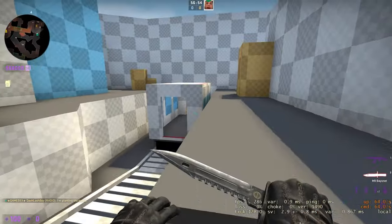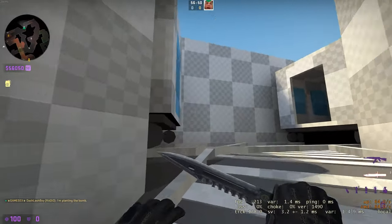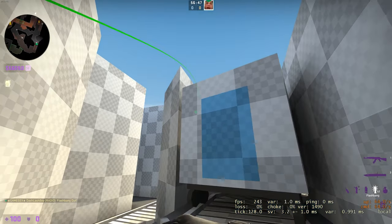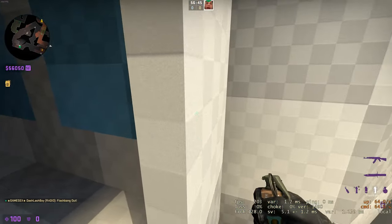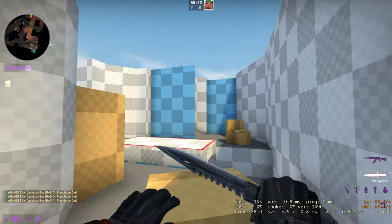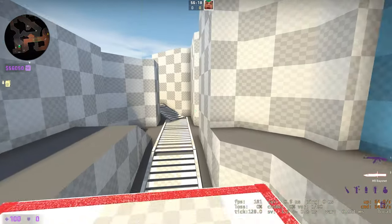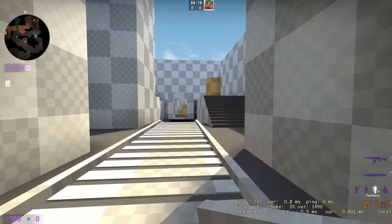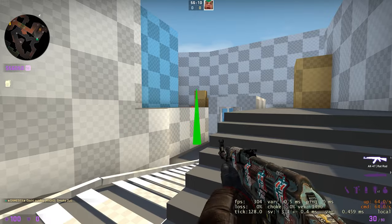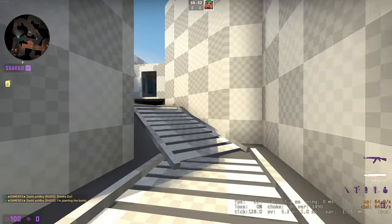The stairs here I think improve the bomb site a lot. I also lowered some walls so you can flash a bit easier — there's a nice flash that goes something like that and then you can peek in, covering the whole bomb site. It's pretty close, so it's a nice flash. You can bounce a smoke off there and get a really fast plant here.